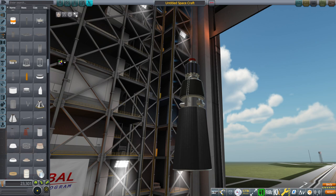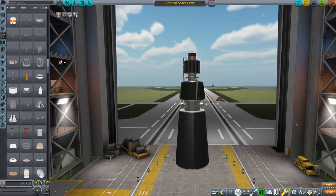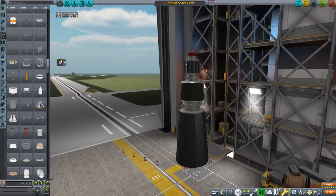Hello everyone and welcome back to Realism Overhaul Sam Moss in Kerbal Space Program 1.11. In this video I present a single part — it is a nuclear reactor that I made in Blender.